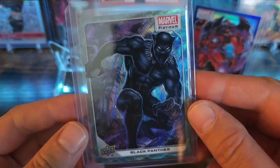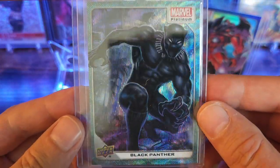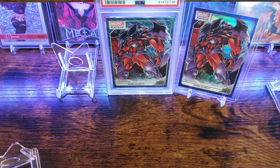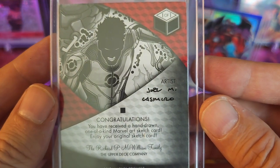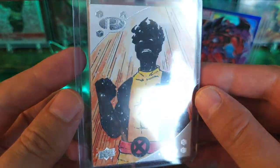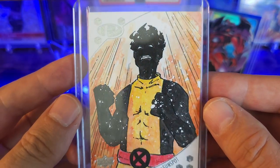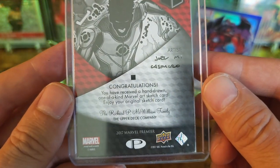Next we got the homie Black Panther, another nice Blue Surge. Awesome. And then with one of those came this awesome sketch — Cosmiro and Sunspot. Let's go, man. This is a freaking sweet sketch from Marvel Premiere 2017.